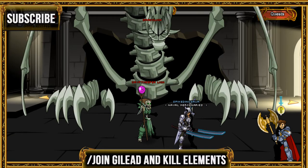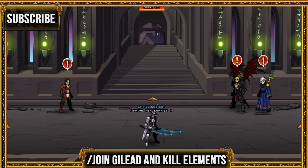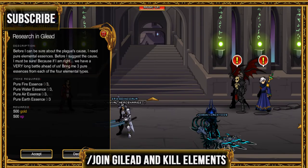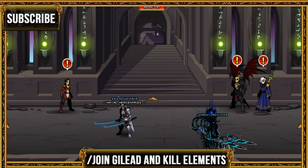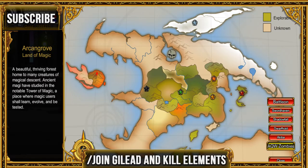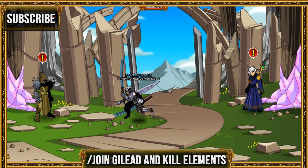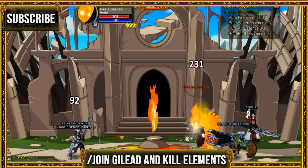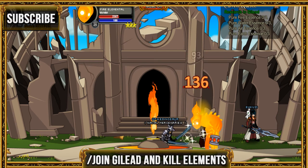Once you finish turning in the quest, go ahead and click next to Dragon Hame and it'll take you right to him. You can click on Warlick or the other guy — just click anywhere. Go ahead and kill each one of those elements. Join Galade and kill the fire, earth, wind, and water elementals — fire, water, air, and earth. Go ahead and kill them and then turn in the quest.